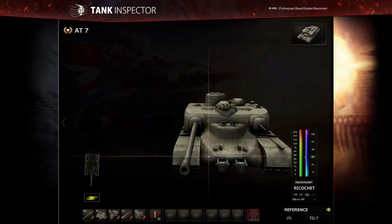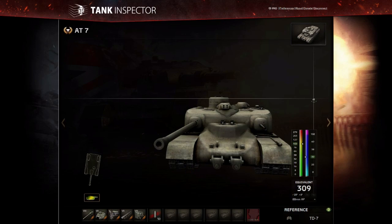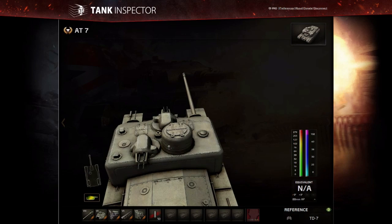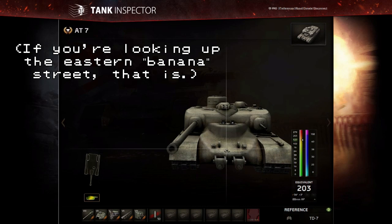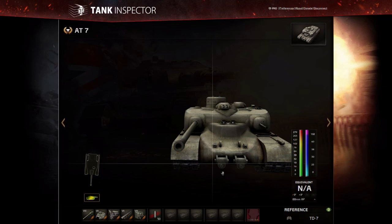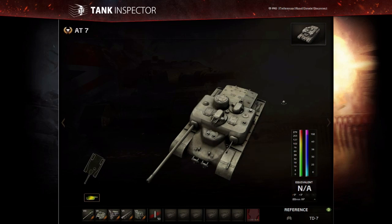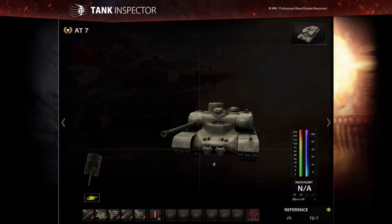In some circumstances the off-centre gun is fine — on Himmelsdorf starting on the southern spawn, for example, you could basically sit and only show a portion of your tank. In some circumstances you can hide the majority of your tank, giving the enemy less to shoot at and less chance of being penned. But on some maps you're going to have to expose basically the whole tank to get the gun to go where you want it to go. It's no faster or more manoeuvrable than the rest of them, and it's got a fairly weak engine deck.